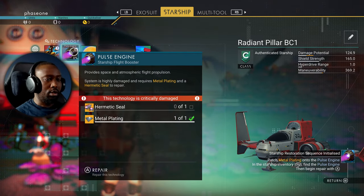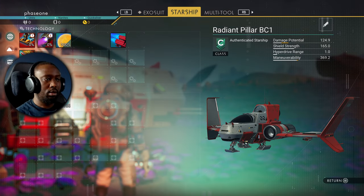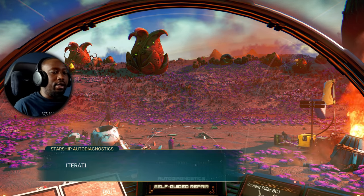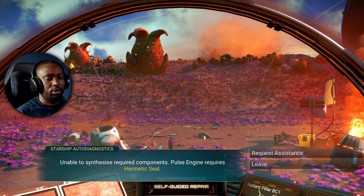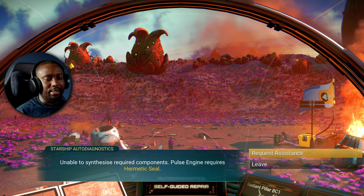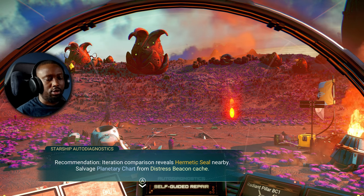All right — pulse engines. Let's put the metal plating there. Partly complete — board the ship and consult the ship diagnostics. Unable to synthesize required components — pulse engines still need a hermetic seal. There's a nearby planetary chart from a distressed beacon cache.